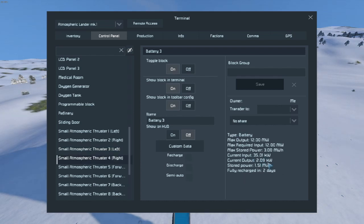Hey, the freaking output thing is fixed! Remember that used to say like 60 kilowatts in the last episode? I couldn't figure out why. I guess all I had to do was restart my computer.